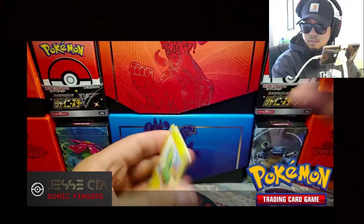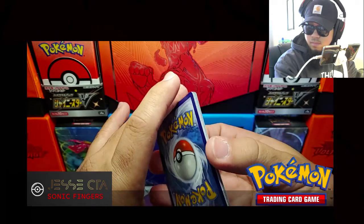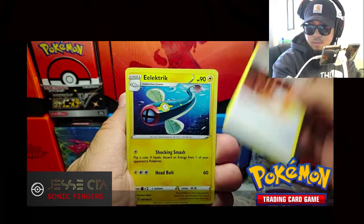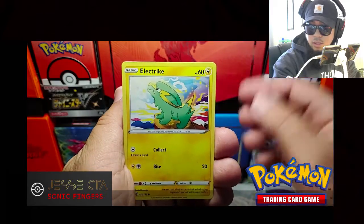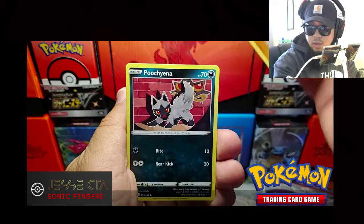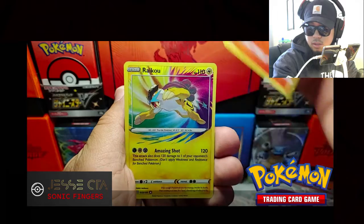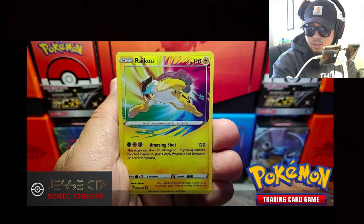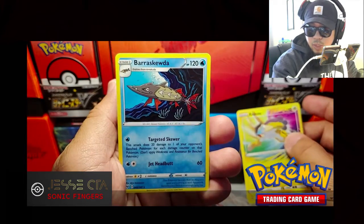Code card. Stone Energy, Electric, Kakuna, Electrite, Pineco, Mudbray, Puchiana, Charmander. Amazing Rare Raikou — nice, good hit! And the rare — Baras Kuda.